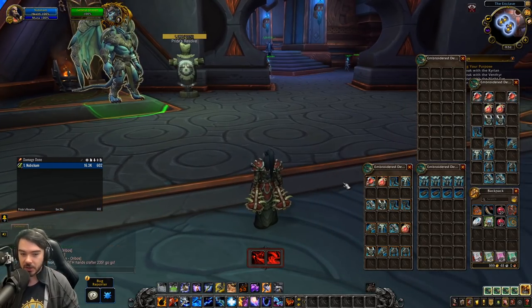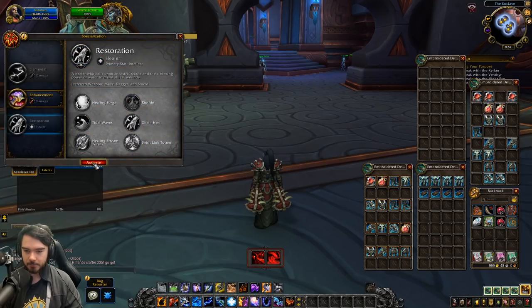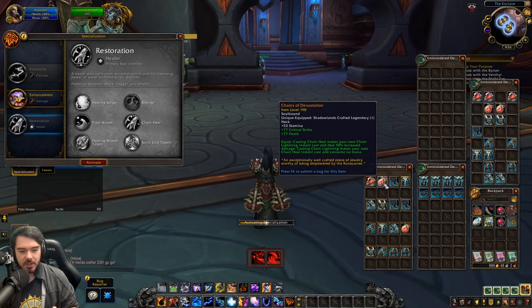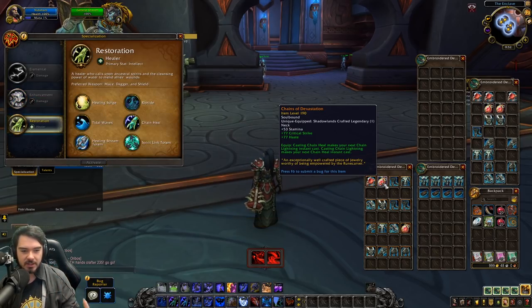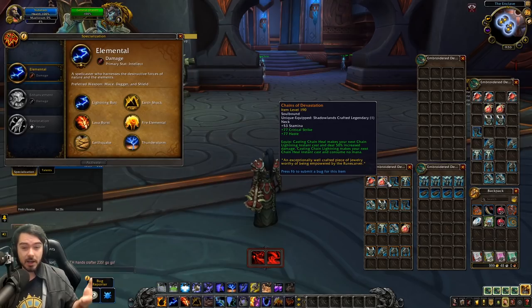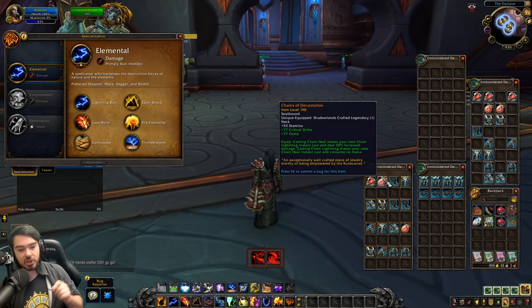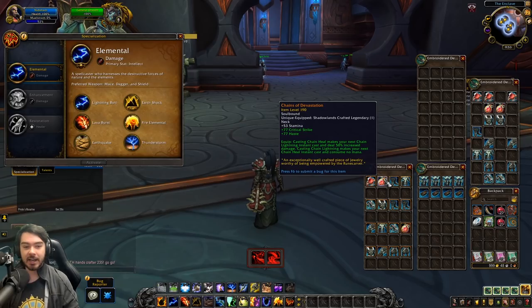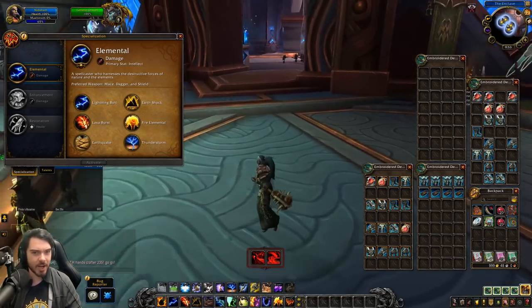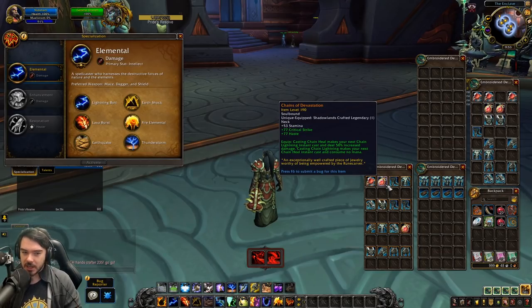Looking at the legendaries, there's an interesting general legendary change for Enhancement and Elemental — not Restoration. Casting Chain Heal makes your next Chain Lightning instant cast and deal 50% increased damage. Casting Chain Lightning makes your next Chain Heal instant cast and consume no mana. This is quite cool — you could weave this into the Elemental rotation pretty well, throwing out a free Chain Heal after every Chain Lightning. That Chain Heal should do pretty good healing, it's going to be free for mana so you'll never run out of mana.